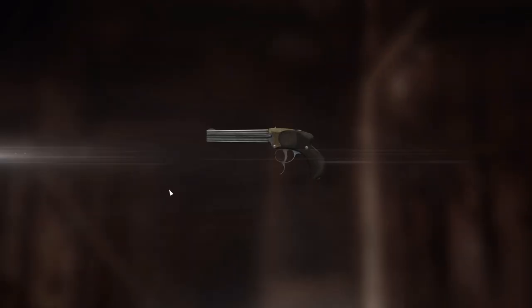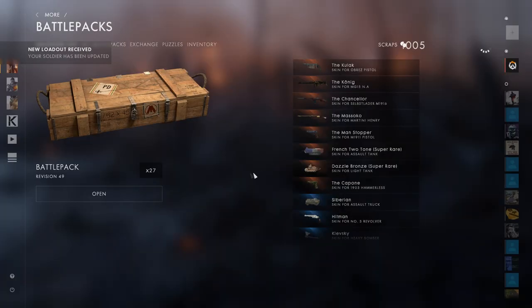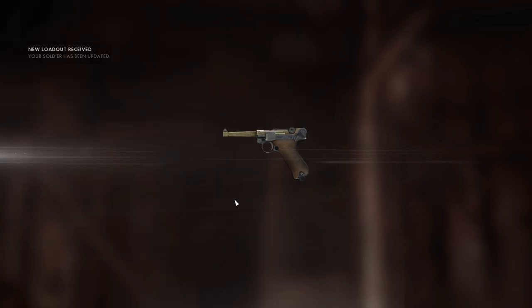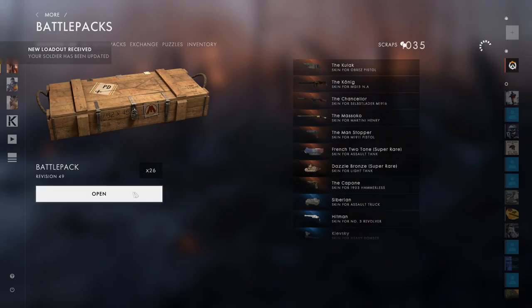Come on, one more special. I actually have that - Veteran cavalry. Well, I'm going to scrap it anyway. We need 30 scraps. I'll give it 27 more battle packs. Hopefully we can get it. Veteran soldier - I have that already, I'm going to scrap it. Give me something good here.